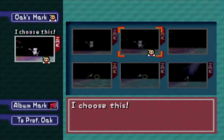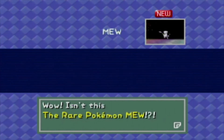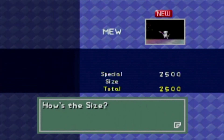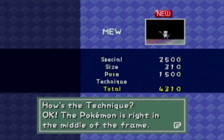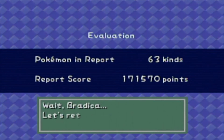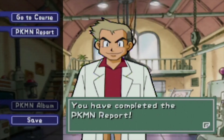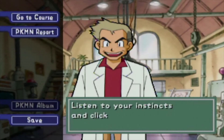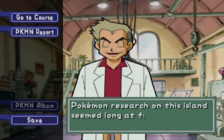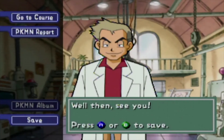We end the game with Professor Oak giving us praise for our rare picture of Mew — he better be grateful, as we traveled to literal space to get this picture after scouring an entire island. This picture by default is worth at least 2,500 points, so I'm fairly certain it's impossible not to receive praise from Oak — but I've seen stranger things happen. Once you have captured all 63 Pokemon on camera, Oak will invite you back to the lab, congratulate you, tell you he has nothing left to teach you — which means 'get off my lawn, kid' — and then send you to a reset game. And that's our entire adventure of Pokemon Snap.